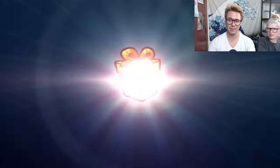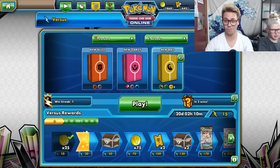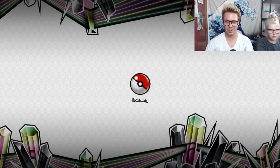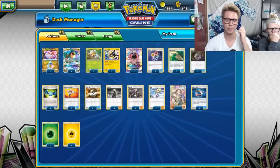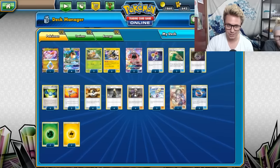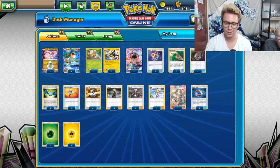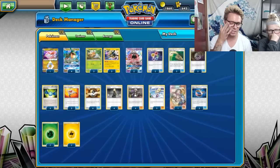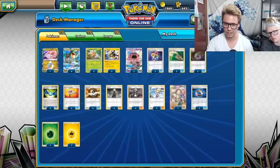I think that Ray Vikavolt could be a deck. I actually think that's probably the best way to build Ray right now - I don't think you can play straight Ray very well. Let's show off that Ray list. Got just four Rayquaza GX, a 3-0-3 Vikavolt line with Rare Candy, three Rescue Stretchers, four Ultra Balls and three Mysterious Treasures. You want to get your Grubbins out early and Mysterious Treasure can't get Grubbins, so four Ultra Balls makes sense - Ultra Ball also gets your Vikavolts.